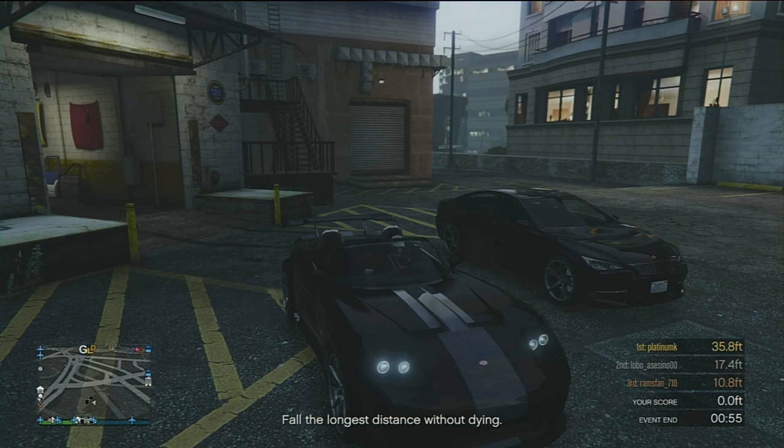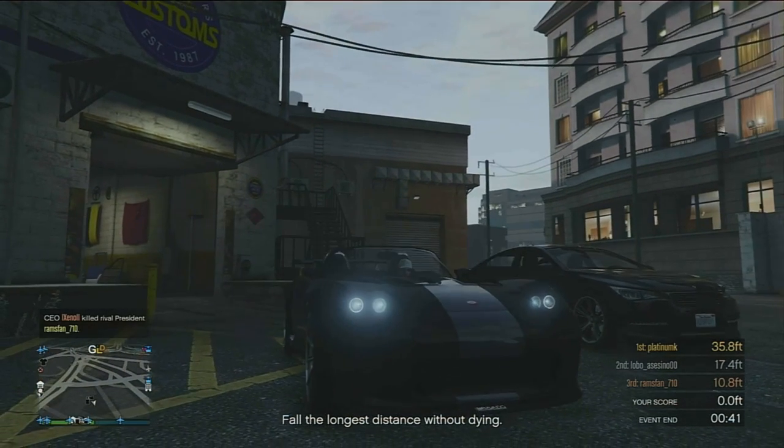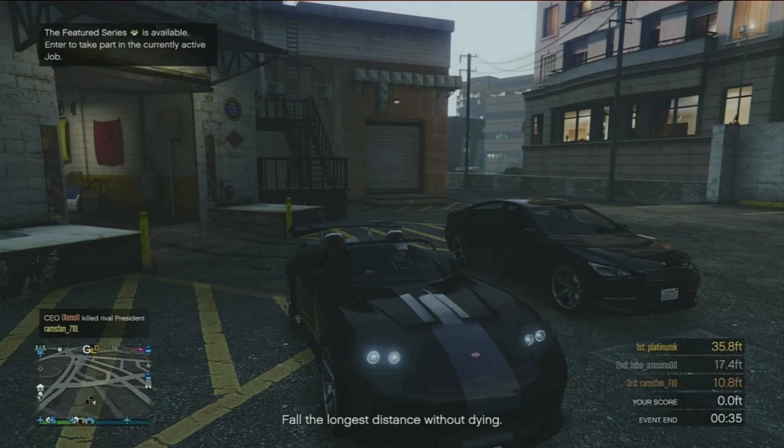Hey guys, back with another video. Today we'll be doing a money glitch — some good money you could earn from this. All you need to do is go to your local Los Santos Customs, and you need to find a car off the road, not high end, just a cheaper car.